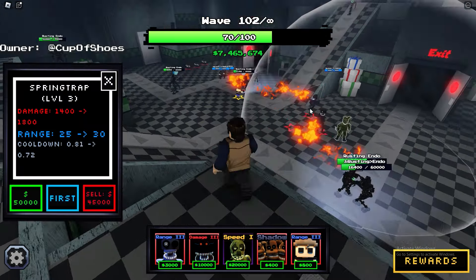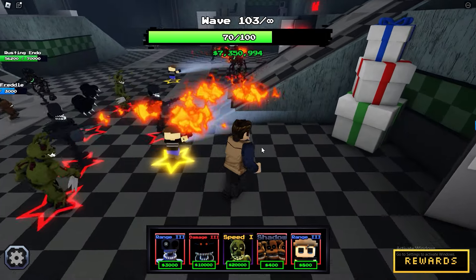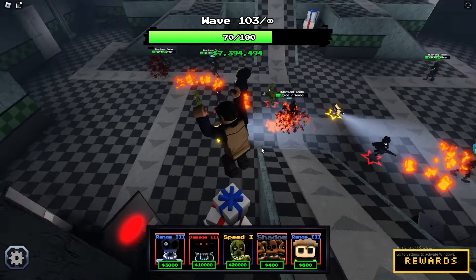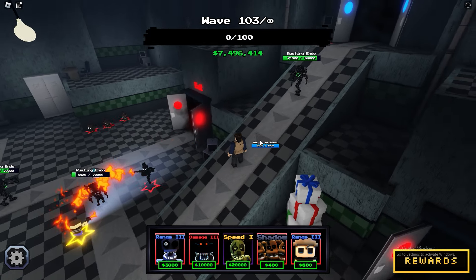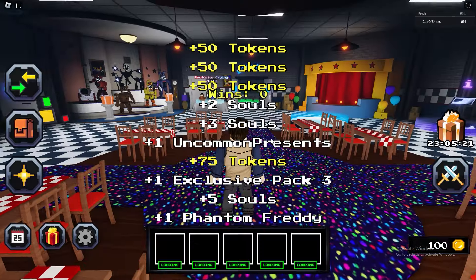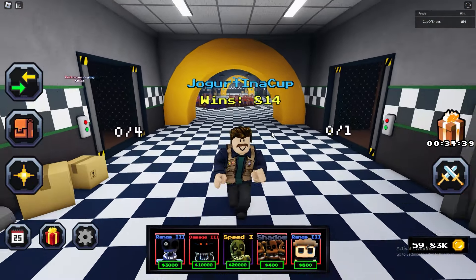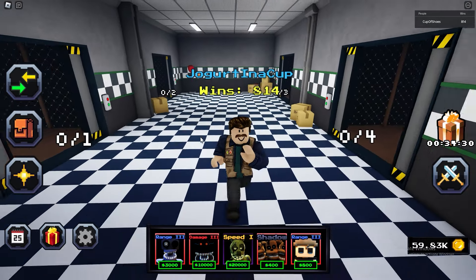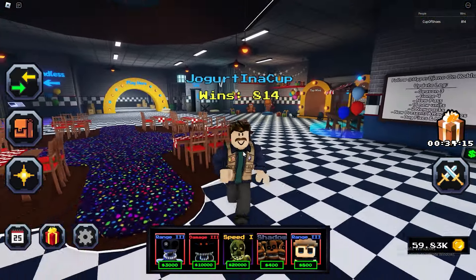We are dead — we have no chance. The crying kid will be crying right now. One rusting endo got into our base and it just automatically killed us. Well, that's unfortunate. Thanks so much for watching. If you enjoyed this video, please leave a like and subscribe if you want a free apple with a tasty dolphin. I'll see you in the next one.